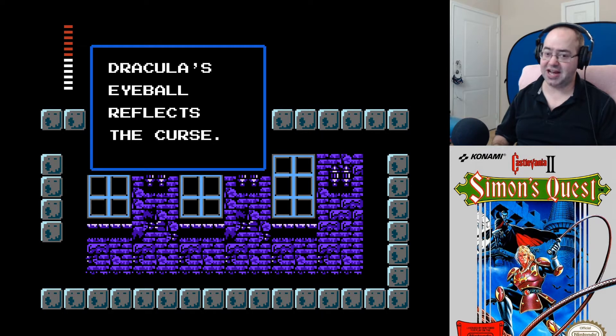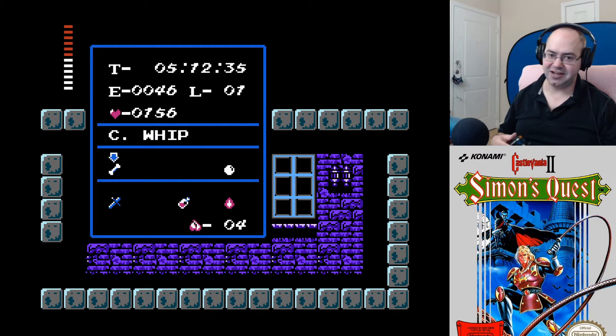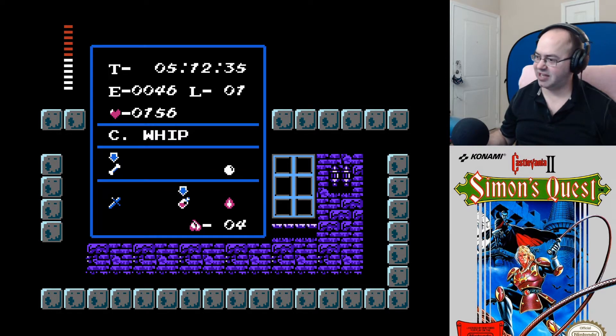Dracula's eyeball reflects the curse. From what I understand, the eyeball reveals blocks that can be destroyed, or maybe just the ones that you can walk through, I'm not sure. The fact that she's a woman means — statistically speaking — she's telling the truth about 25% of the time in the game. And here's Jack — I have Manny in my lap and Jack's right here off camera.